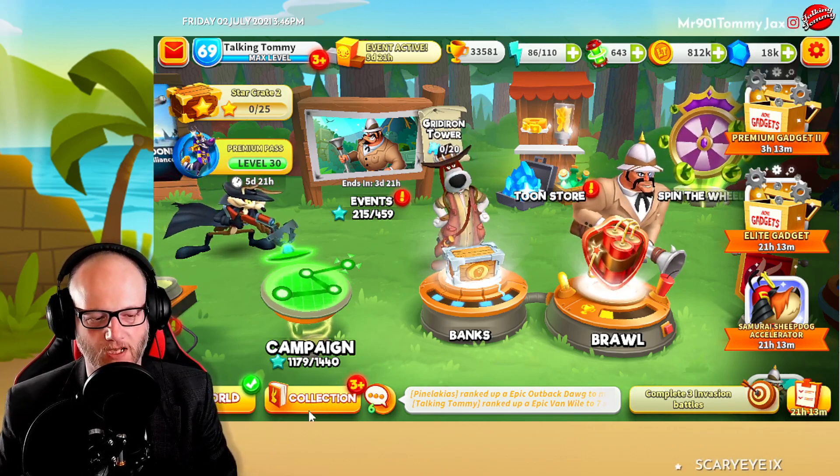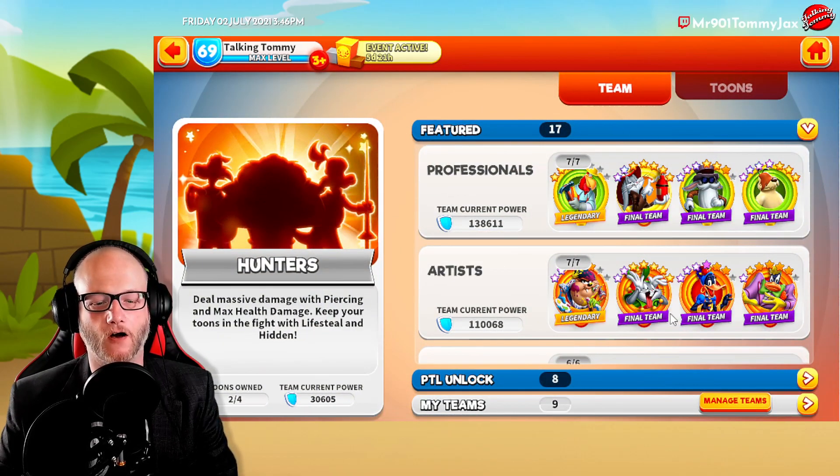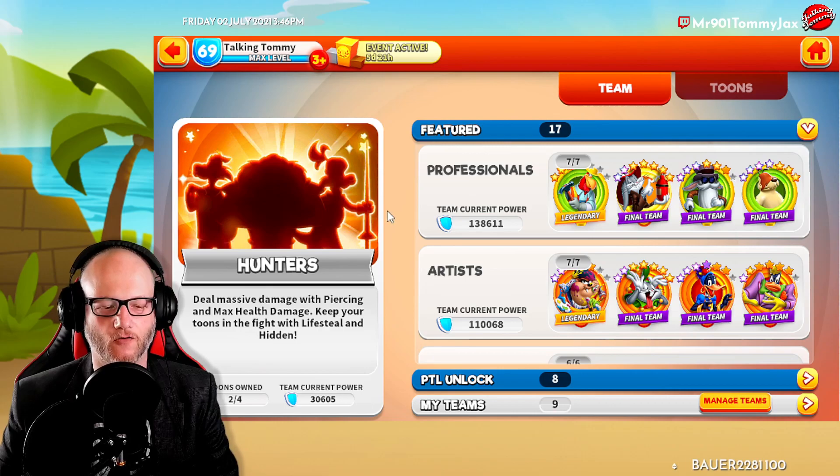What you see right down here: replacing Tunes is Collections. If we click on that, we've got a whole new screen. On the left hand side is usually the featured event team.